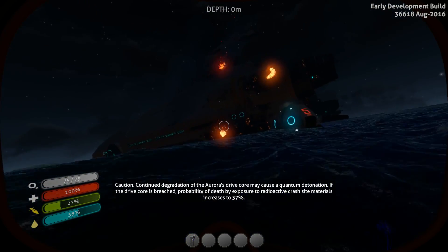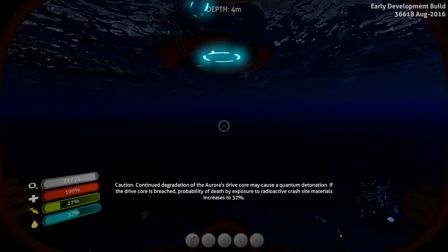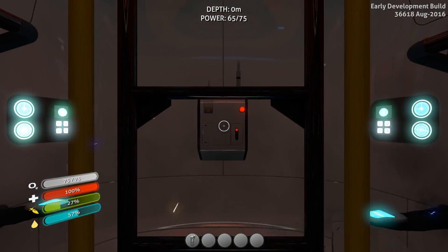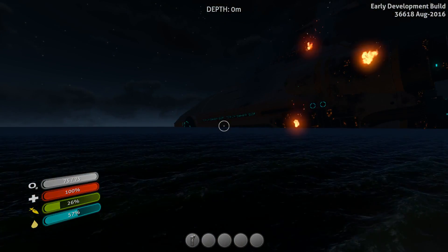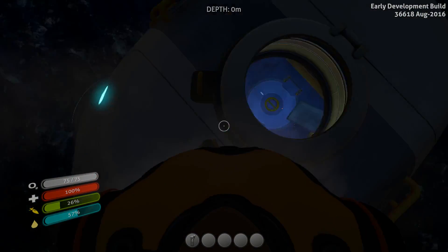"Calculating risk assessment. Death by malnourishment, 7%. By physical injury, 11%. By exposure to radioactive crash site materials, 19%. If the drive core is breached, probability of death increases to 65%."